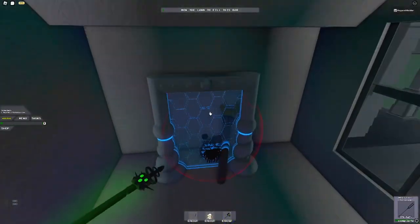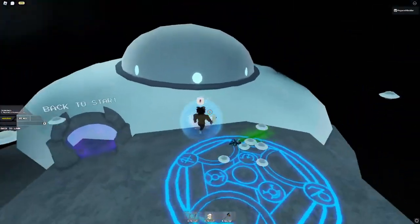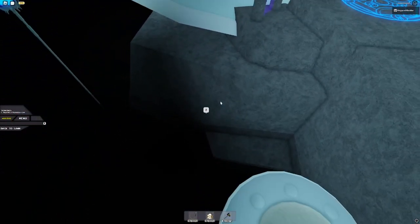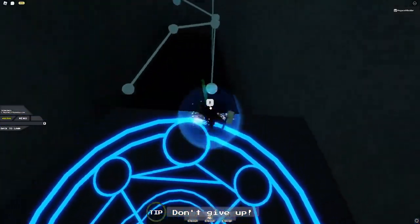Next you want to head into the xeno zone. Once you've gotten to the end, this next part is a little tricky because you need to get really far up here — but make sure you don't die. The anti-cheat will get you, but you need to hit this ball right here.